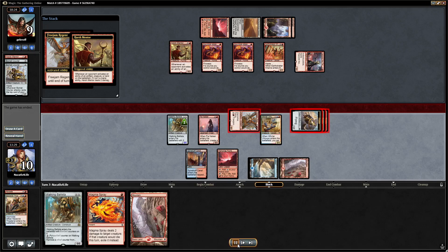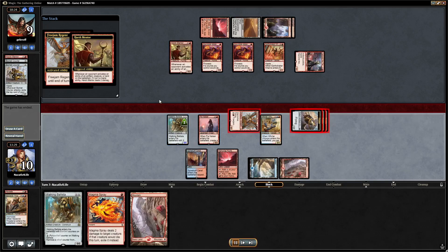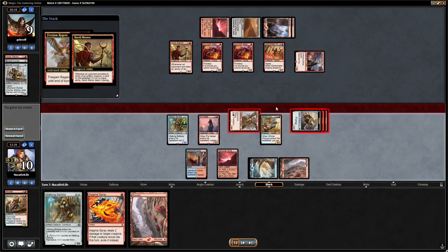That game we flooded the board with blockers, improvised out a Gearhulk, then killed them in the air with flyers before they could mount enough offense on the ground. We didn't actually have to kill any of their creatures — we Abraded a Harsh Mentor just to save some damage, but we probably didn't even need to do that. They just didn't have the answer to our dragon and we killed them with it. That was game two.